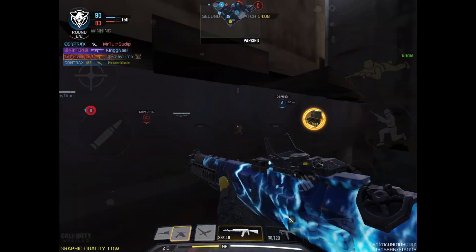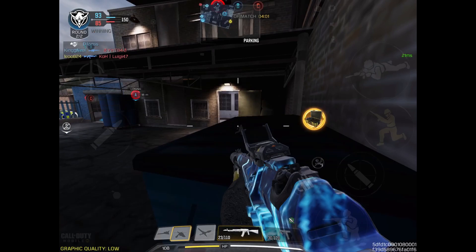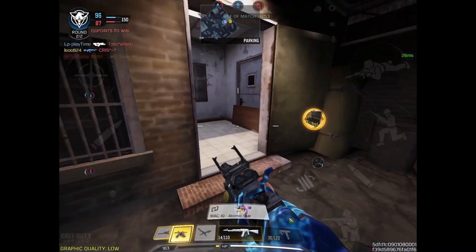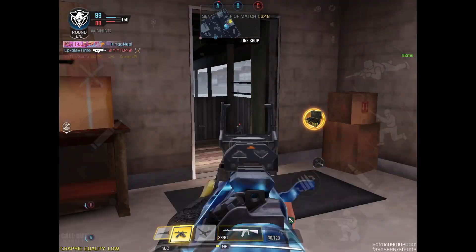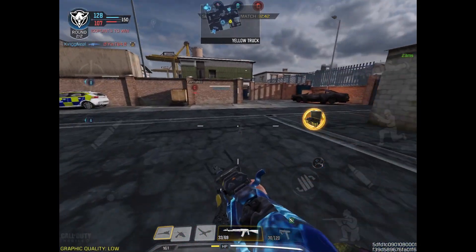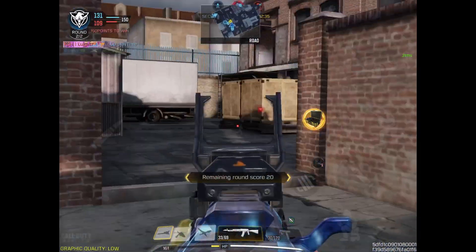Losing power. Enemy down. Losing alpha. Counter UAV up. Blind. Our counter UAV has been destroyed. Stealth chopper on standby. We captured B. Losing B. Keep on them. Winning this one. Friendly hunter-killer chopper.